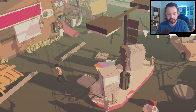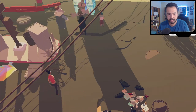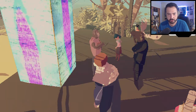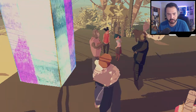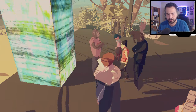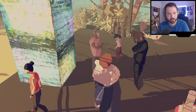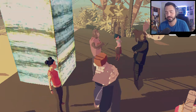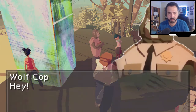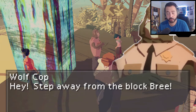So she called them 'the blocks' — that's what they're called. The camera switch is kind of weird. What do we have here? It's a moose man, a monkey man, and some people. So it's a weird human-animal crossover world. Wolf cop! Hey, step away from the block, Bree. Oh, he knows me.